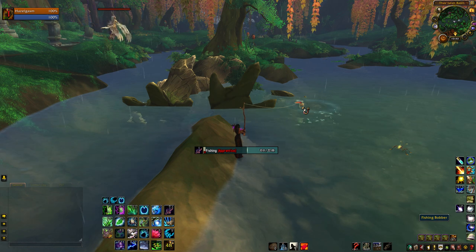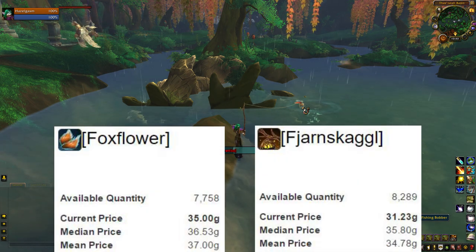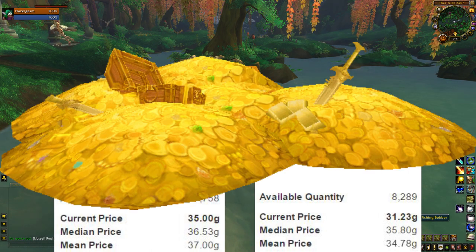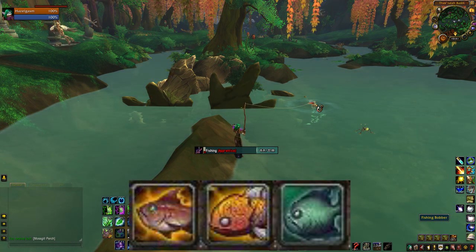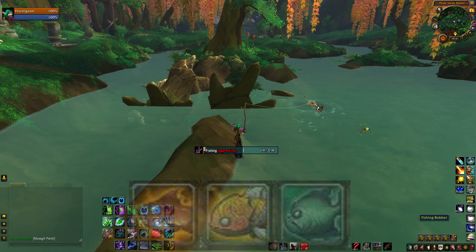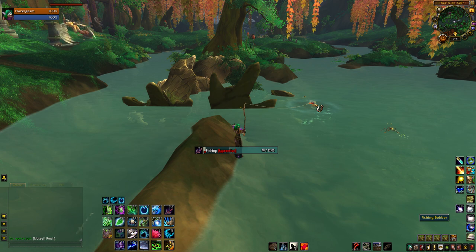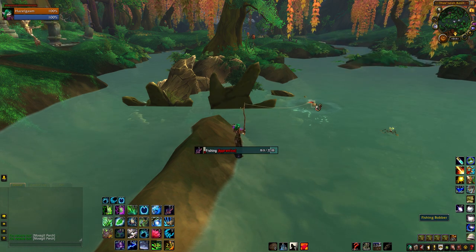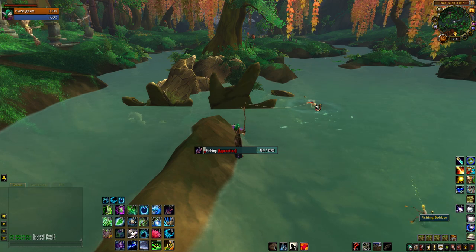On most servers, herbs like Foxflower and Fjarnskaggl go for an average of 30 gold each. If you proc a little fox and pick up 20 Foxflower, that's a free 600 gold just sitting on the ground. For fish, High Mountain Salmon, Runescale Koi, and Cursed Queenfish have the best value at at least 10 gold per fish. Whether you're waiting for a tank for Mythic Plus or your battleground queue to pop, sitting around fishing generates free gold in time you weren't really using anyway. Fishing in the Broken Isles can catch up your skill really quickly too, so it's okay if your fishing skill isn't maxed.